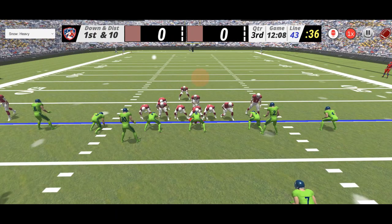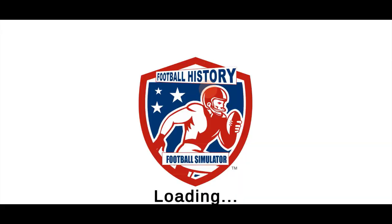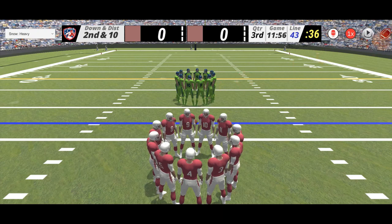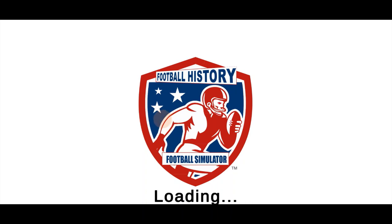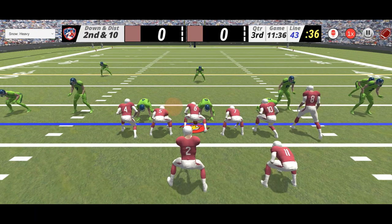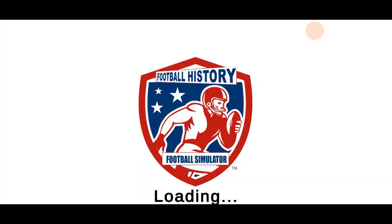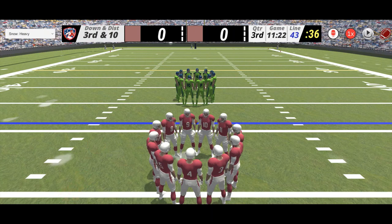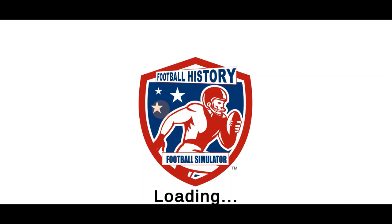Now let's see this from the defensive point of view. Roll it in the backfield there. We'll run one more play — a pass play — I'm going to do a twins left to the tailback. We're still clearing some bugs on this. Also, if you press the spacebar you'll be able to just run the play without having to click the button.